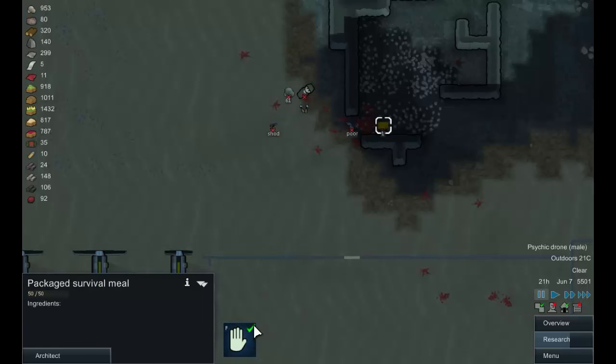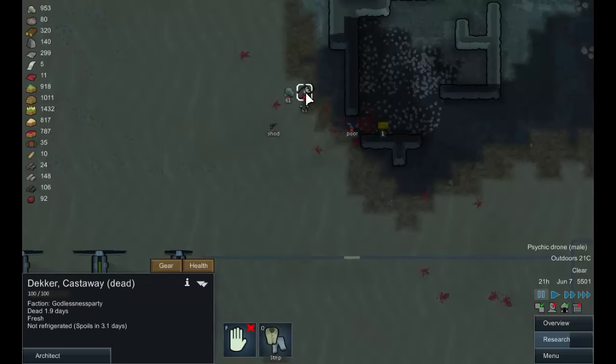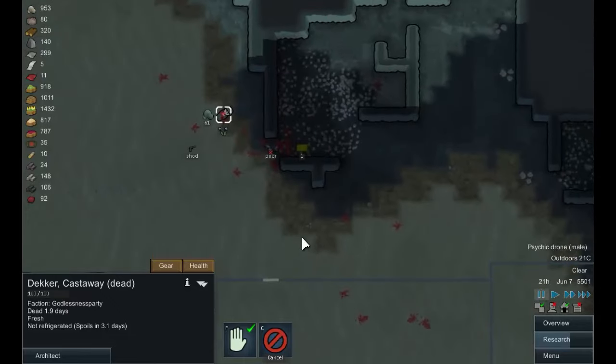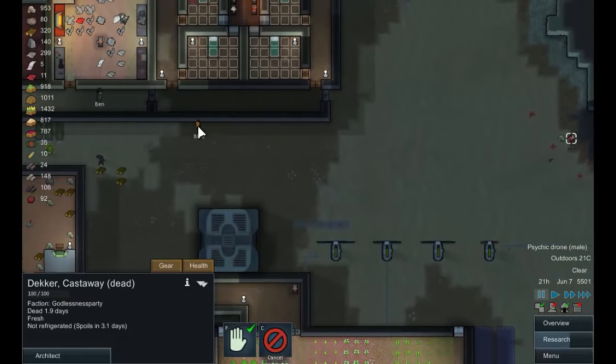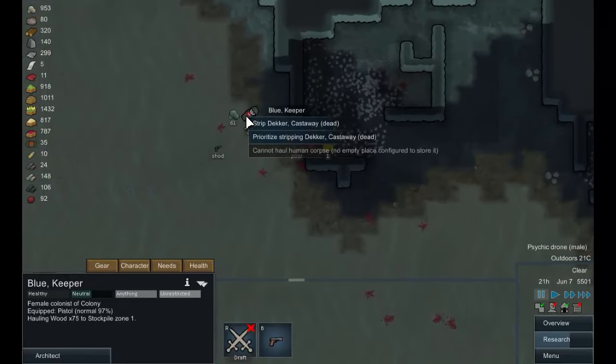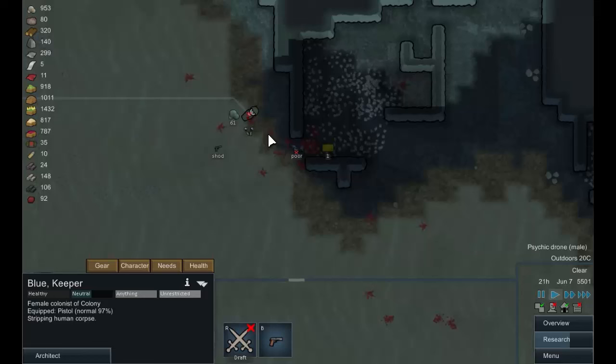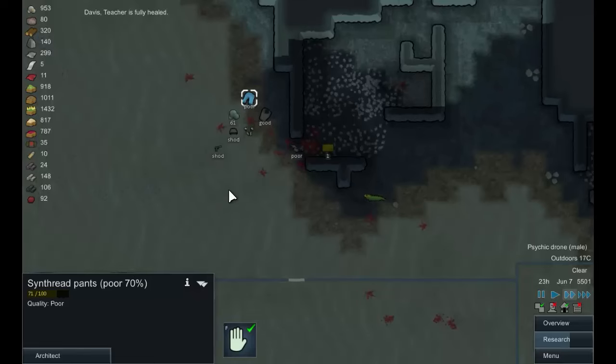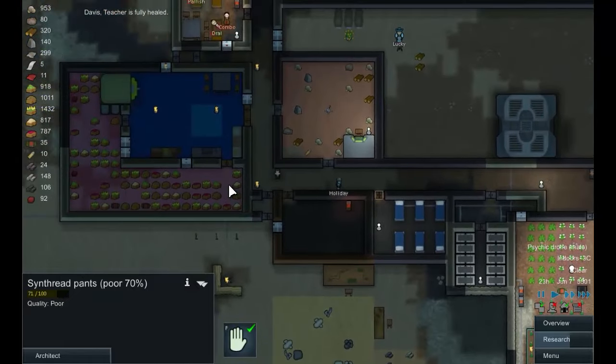Let's get this stuff picked up. A sentry launcher - that's not bad. Pistol, we can sell that. And this guy has got stuff on him, so let's set him to be stripped. Like that, and let's get someone over here to do it. Blue, I'd love you to haul, but I think I want you to prioritize stripping Decker and perhaps haul some of this stuff. Okay so a nice cobra skin t-shirt, and the rest can be sold. The trousers/pants can be kept as well - so not too bad.